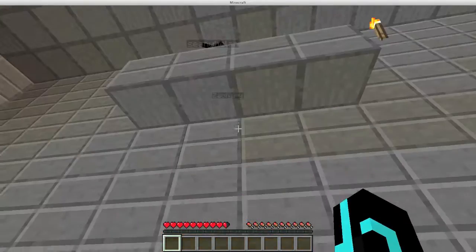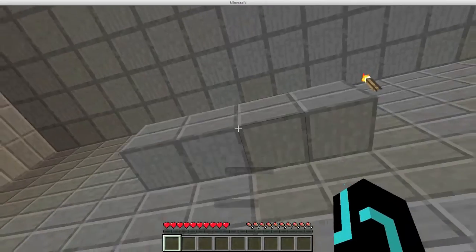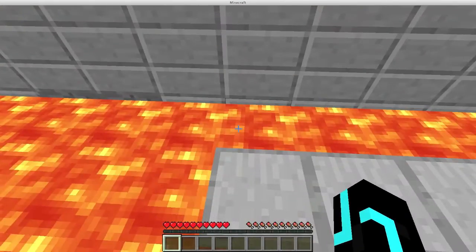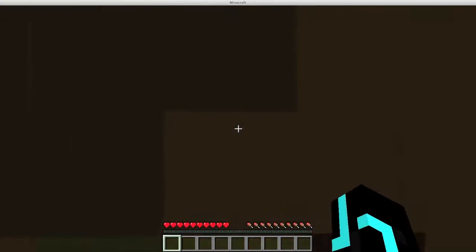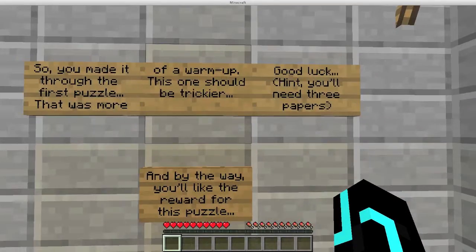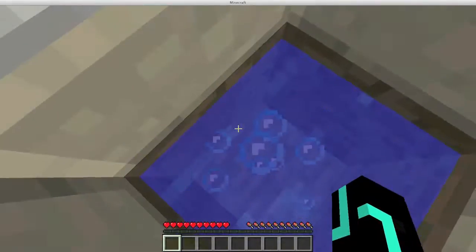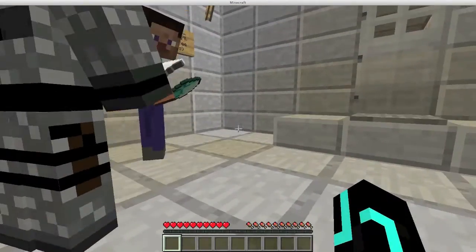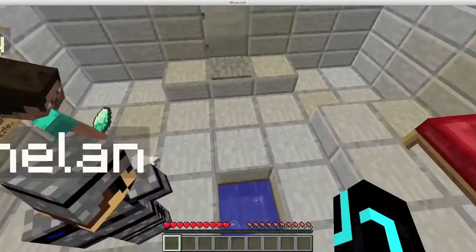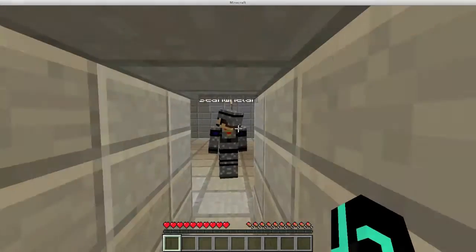We have a Zach. Press the button, don't you? Yeah, but I'm stuck down here. Teleporting. You're like the 60th time somebody — ooh, rules. So you made it through the first puzzle. That was more of a warm-up. This one should be trickier. Good luck. Hinge will need three papers. By the way, you'll like the reward for the puzzle. Ooh, what? Thank you for inviting me. Bye!